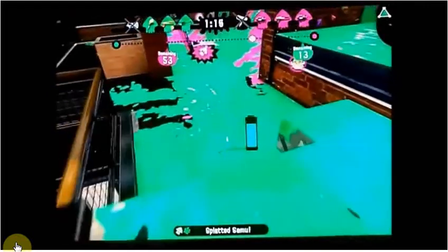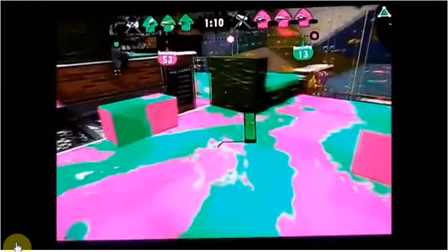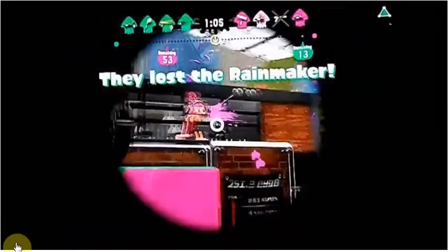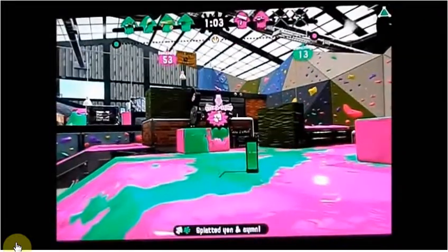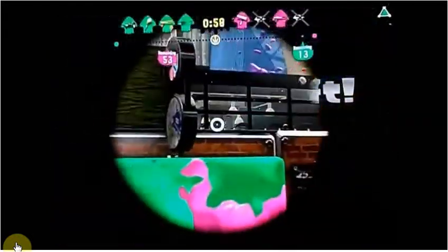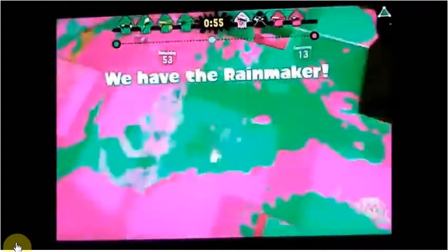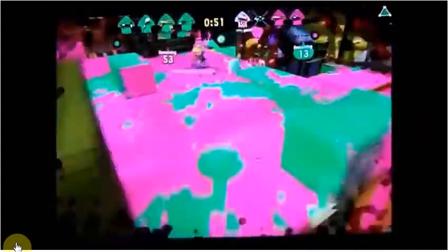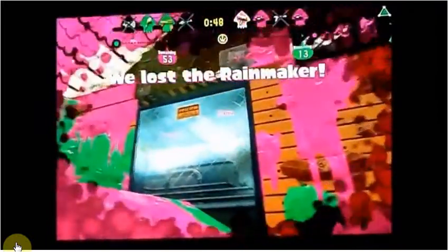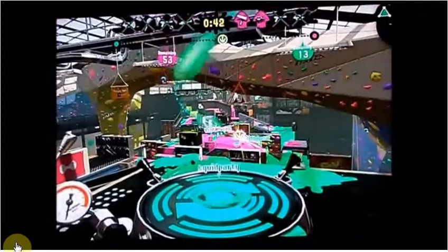Right here is where I use the Splat Bomb to my advantage. I threw the Splat Bomb down, predicting where my opponent would go, and they actually rolled right into the Splat Bomb. Got a nice snipe right there. You can see the Super Jump arrow — that's what I like to do: sit there and wait for the Super Jump arrow, they pop right down, and you snipe them right back to spawn. Very, very fun to do — especially if they get pissed off and start following you around the map.